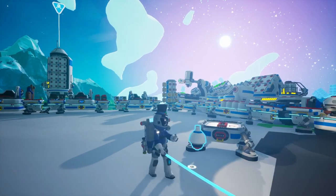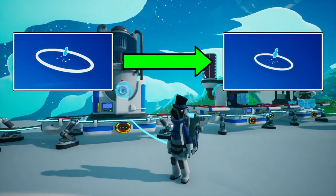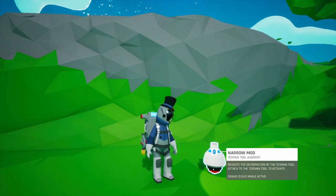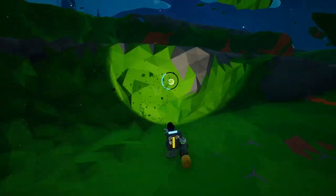Now it's time for the last efficiency altering augment, and that is the narrow mod. It is the opposite of the wide mod — it makes the mining circle smaller. Just like the other two, it takes 1000 bytes to unlock and a single zinc to craft, and just like the wide mod, it draws 0.5 units of power a second. Unlike the other two, however, this thing does not increase the efficiency at which you mine soil — in fact, it dramatically decreases it to a painfully shocking degree, as it takes 2 minutes and 47 seconds to fill a single soil canister.